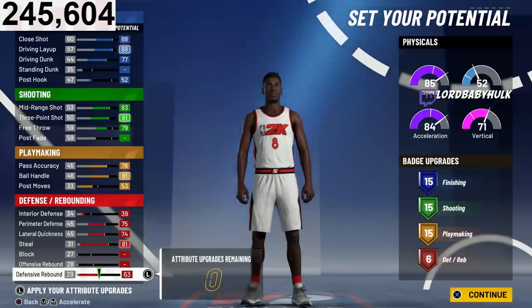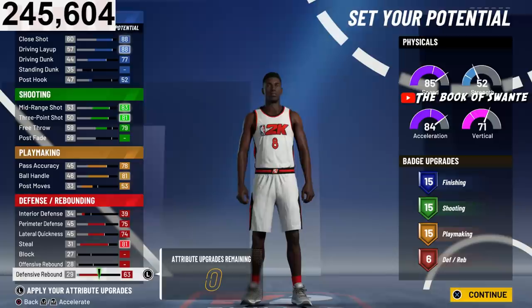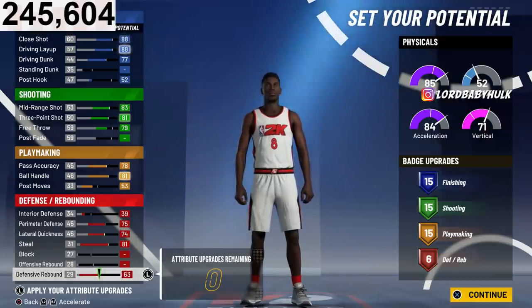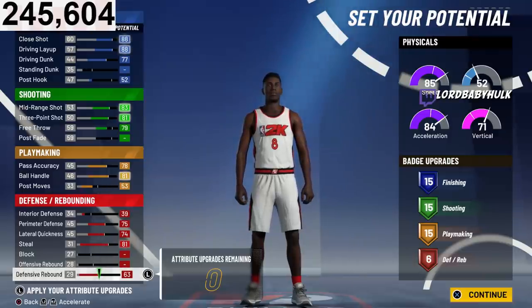This version can speed boost, get Hall of Fame shooting and finishing, and still get contact dunks but won't unlock contact dunks. Then I'll show y'all another version with a deceiving name that's bigger — it gets Hall of Fame shooting and Hall of Fame finishing but you speed boost like a playmaking glass cleaner. You won't be able to momentum boost but you'll still be the Offensive Threat of old.